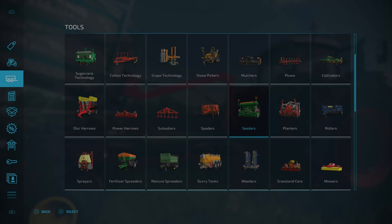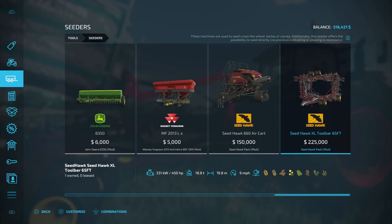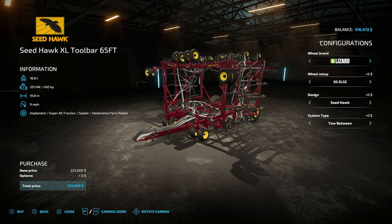For the third piece of equipment you're going to need for this setup, go to Tools and then Seeders. Go all the way across until you see your Seed Hawk XL toolbar 65 foot. This is important because it's 19.8 meters. You can customize it any way you want — any wheel setup, any wheel brand design. You can select between the Seed Hawk or the Vaderstad; either one works right here.